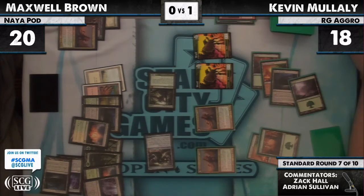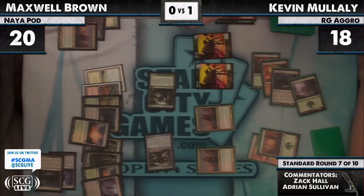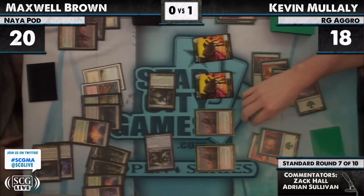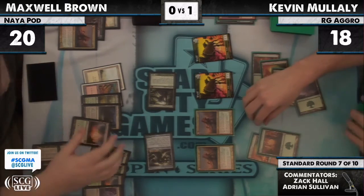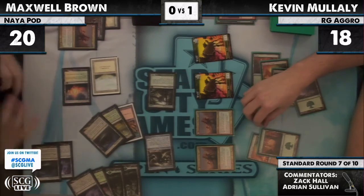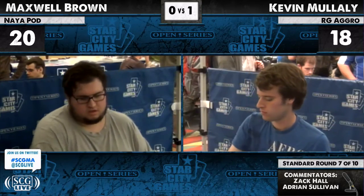On our left, Maxwell Brown playing a Ramp Pod, and on the right, Kevin Mulally with Red-Green Aggro. They're deep in game two right now — Kevin won game one despite a mull of five. In this game also mulled, but not going as well. Maxwell actually has the cards he needs — we see the pump, all in on the Worm Coil. And we are going to game three.